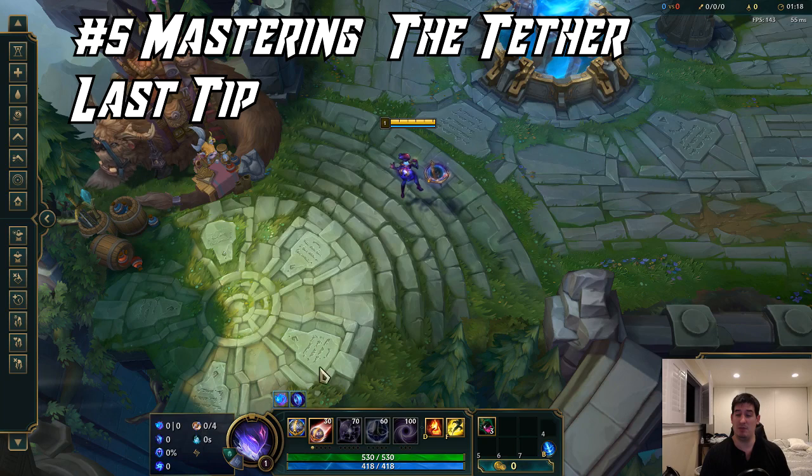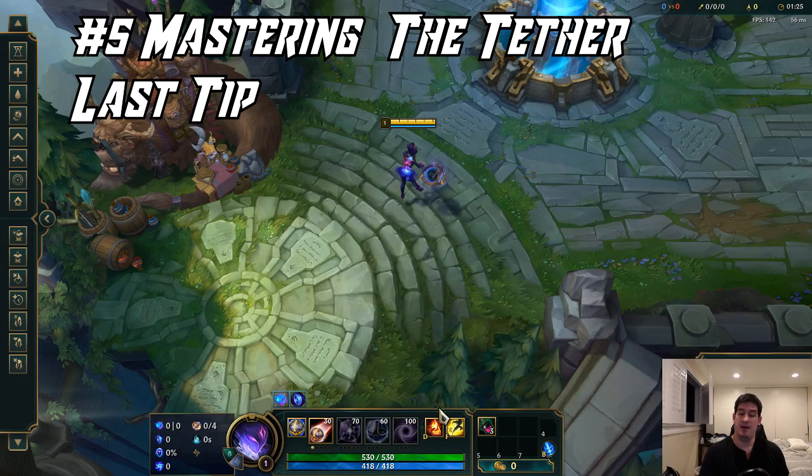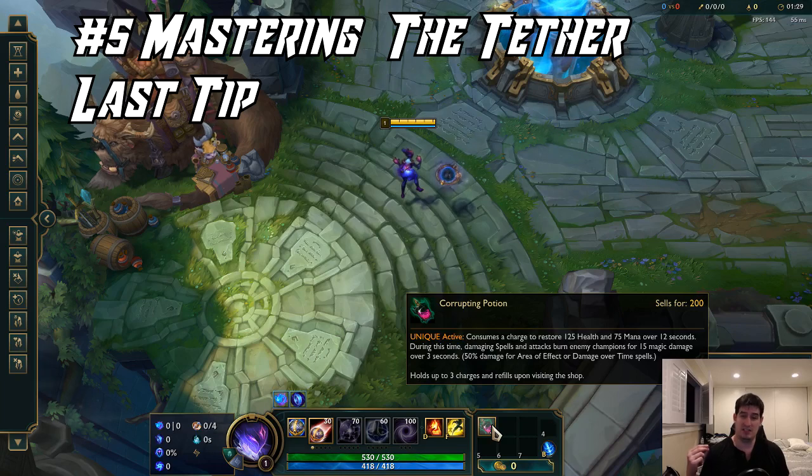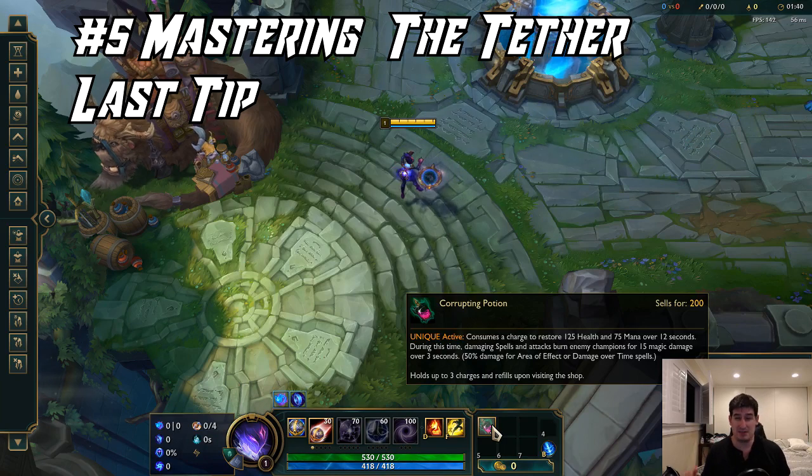A caveat with my favorite build though is if you are going against Ignite users you might struggle a little bit if you do not have a base HP item. You might want to go Barrier in those matchups or look for a Doran's Ring start. Do not be someone that says 'oh I saw Faker or Bjergsen do this build once and I'm going to build it every single time.' Those people constantly adjust their summoners, their starting items, sometimes even their max orders and their runes based on what they're facing.